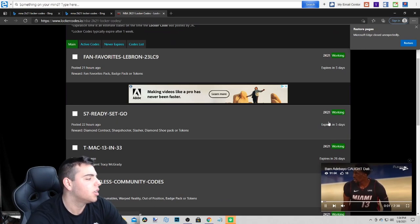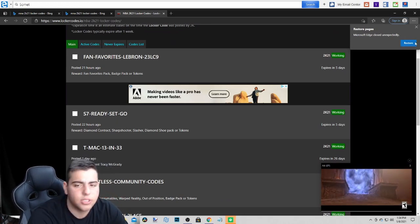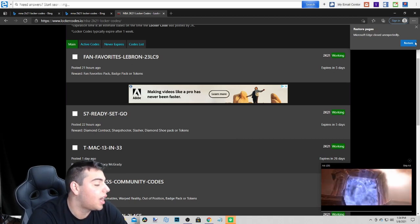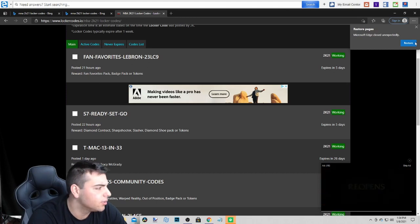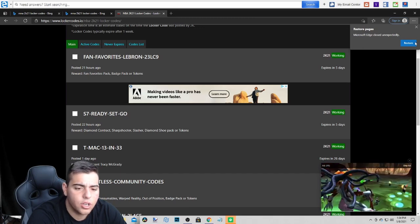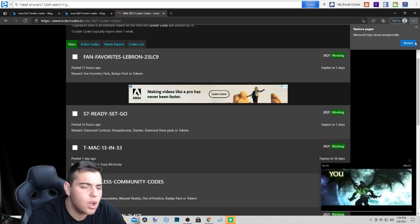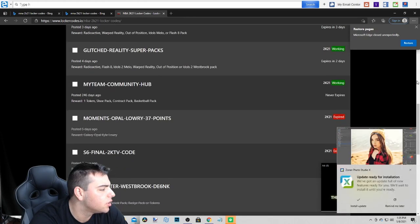All the locker codes. Fan-Favorites-LeBron-23LC9 — that's pretty good, I'm actually going to type that one in. We got a diamond contract one too, that's really cool. You can pause your screen and type these in — this is very, very good. Or you can just go to the website, like the video, sub it up, comment down below. Fan-Favorites-LeBron-23LC9.